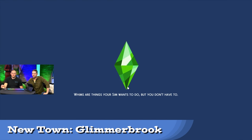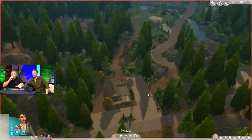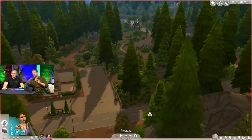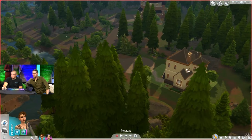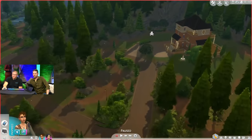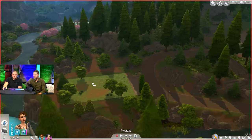After about a half hour we finally got into the game and saw the world of Glimmerbrook, which has a total of 5 lots. It's a sleepy little middle-of-nowhere place with a lovely brook running through it. It contains four 30x20 and one 40x30 lot. There's a magical family living in a two-story home, so if you'd like to start as a caster you can, or you can make a sim a spellcaster through Create-a-Sim.